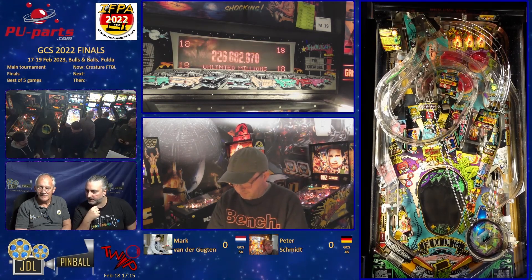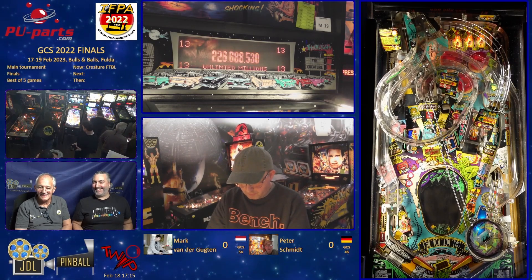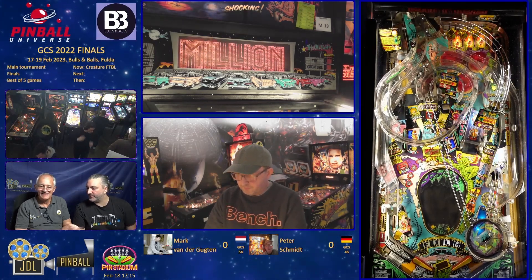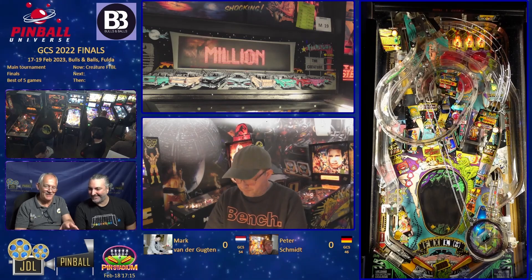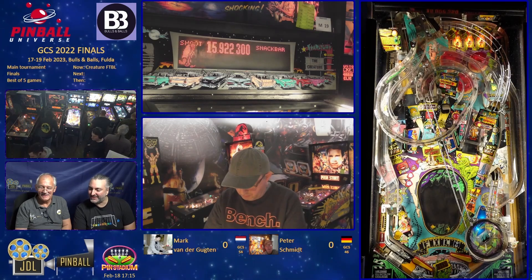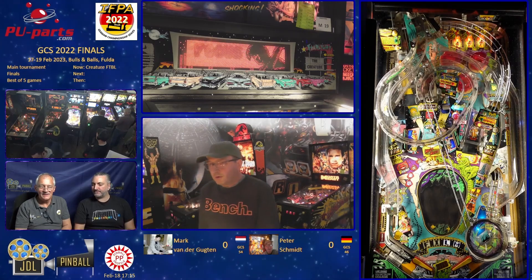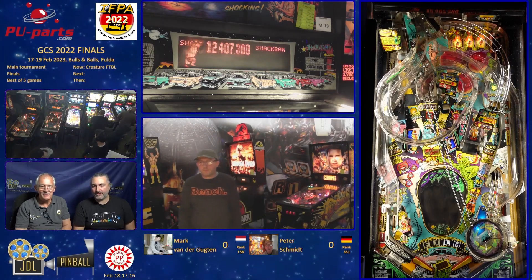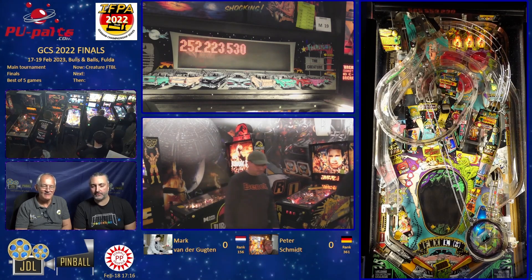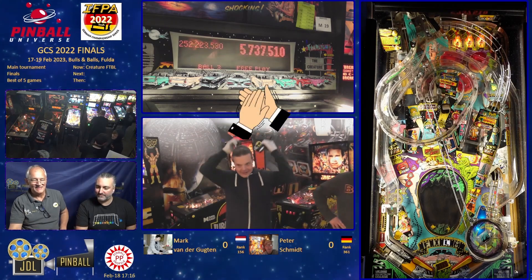That was an interesting pass, left to right — whether that was actually deliberate I'm not sure. It looked very impressive if it was, Peter. It looks like something Arvid would do. Maybe this is Arvid — maybe you can't tell because of the hat. He's got his millions — slack bar is lit for a hurry up, and the ball is gone. What have you finished on? It must be 200 million? 250 — 252, well played. That's a great score, Peter.